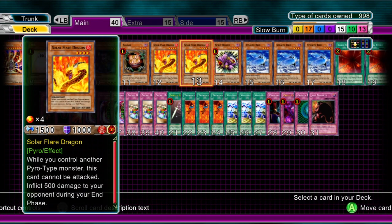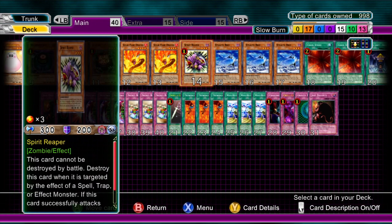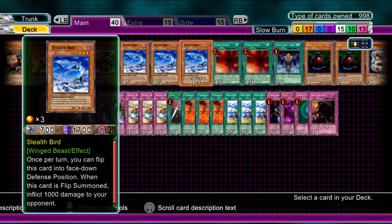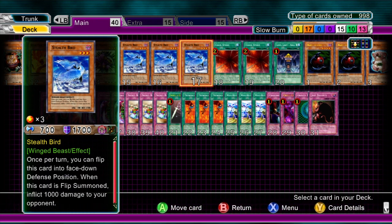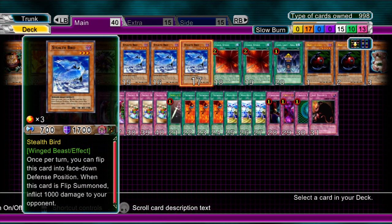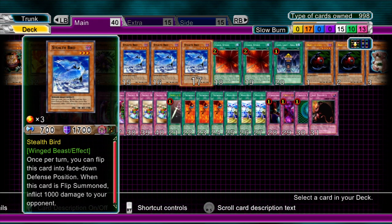Two Solar Flare Dragons — if both are out then you can't get attacked essentially. Spirit Reaper for stalling. Now here's something different: three Stealth Birds. Once you flip it up, the opponent takes 1000 damage, and on top of that it can be flipped back face-down again. It has 1700 defense, so most of the time it'll be on the field for quite a while. If someone brings out Caius or something to get rid of it, you can combo Crush Card Virus with it — absolutely lovely. Definitely have three of those.